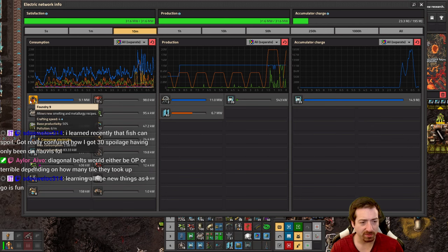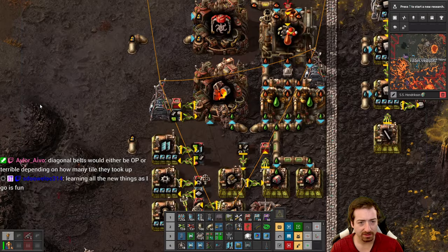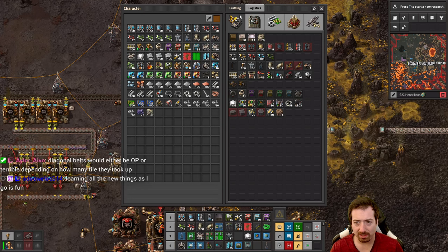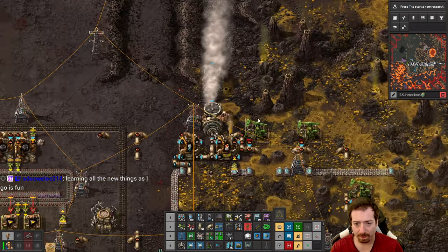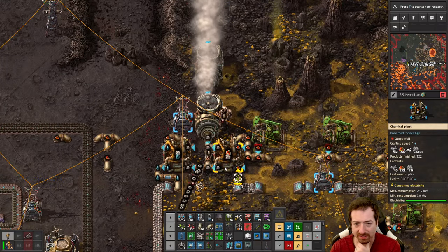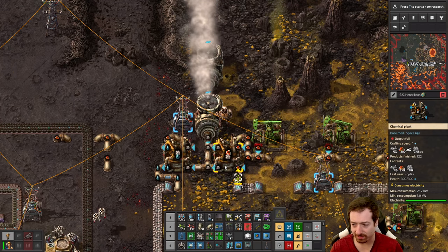Let's see if we have enough accumulators. Oh, the foundries take way more power than I thought — 2.6 megawatts, they're beastly! Okay, let me craft more steam turbines. And one of these can run 30 steam turbines — that doesn't feel right but it is. It's absurd.